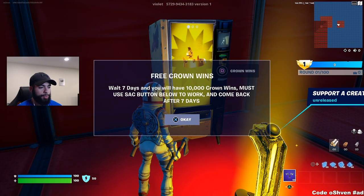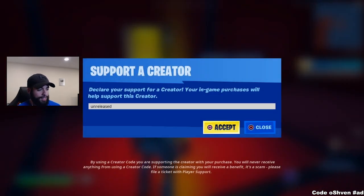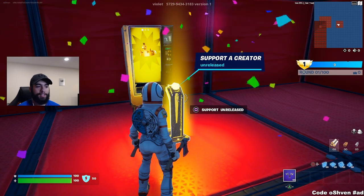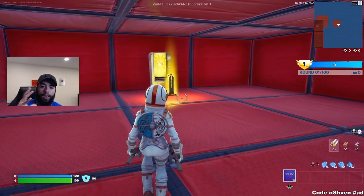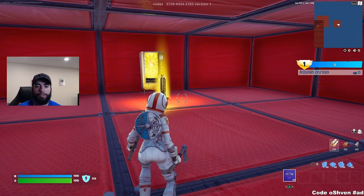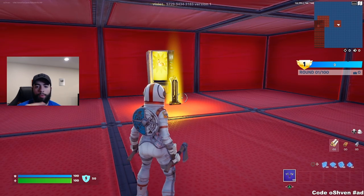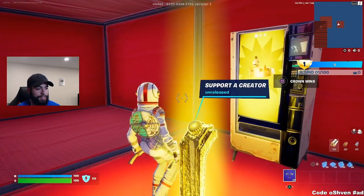Boom — free crown wins. 'Wait seven days and you will have 10,000 crown wins. You must use the support-a-creator code and come back after seven days.' So let me go ahead and use this support-a-creator code — it's unreleased — and click accept. We got the confetti. I've seen this viral TikTok around a lot, and apparently people are saying you can actually get the crown wins right when you back out, so you'll have all the crown wins already on your account.